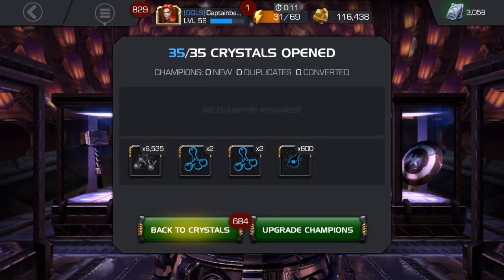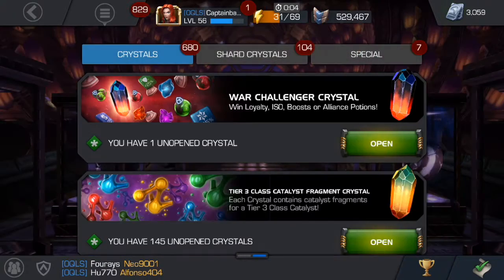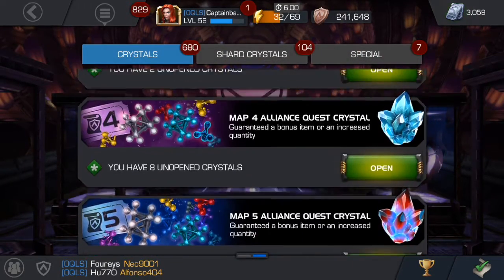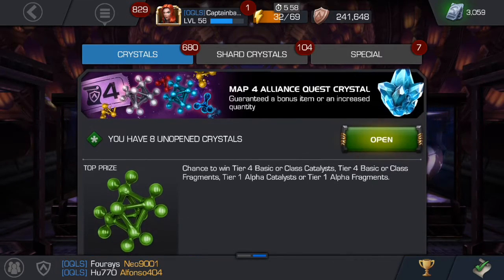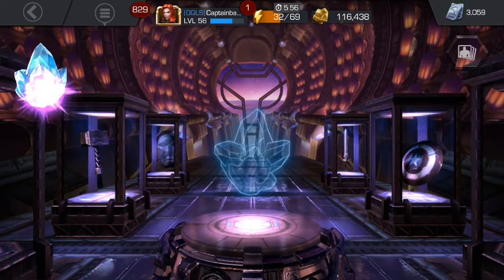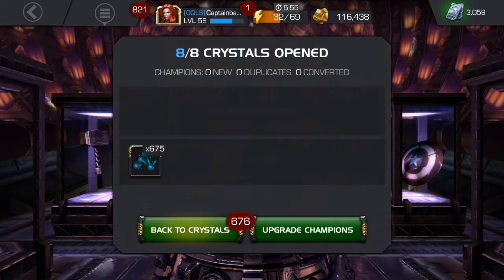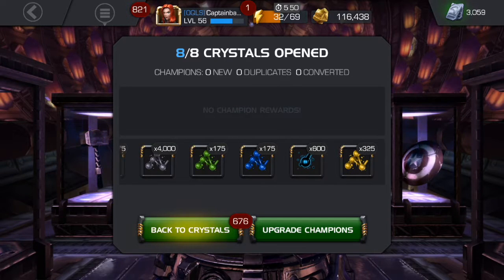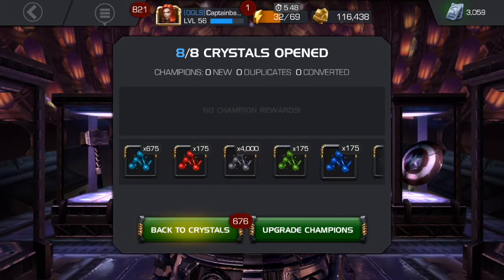I have so many alpha catalysts, I don't need these, but you can sell them now so that's nice. We didn't get anything from the map threes — that's a bummer. Maybe you can't get fragments from map three; I thought you could but apparently not. Here's map four — let's go ahead and just pop those. Got some cosmic, a little bit from all of them, so that's good.